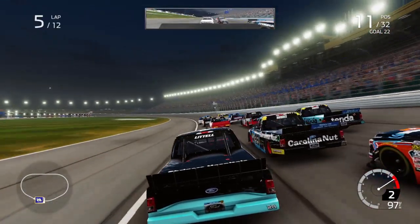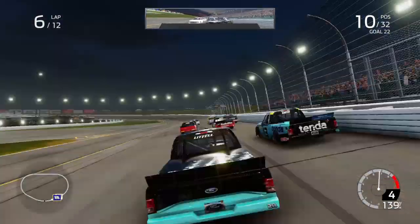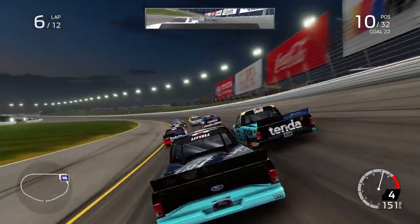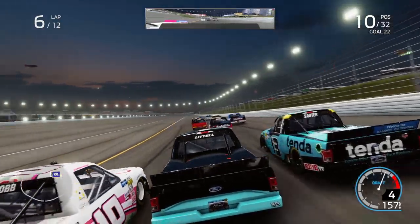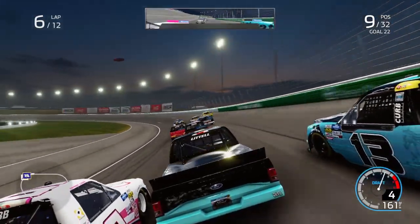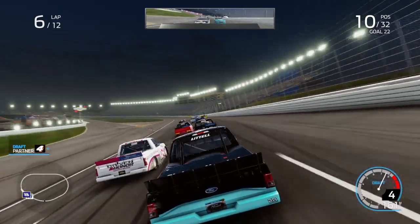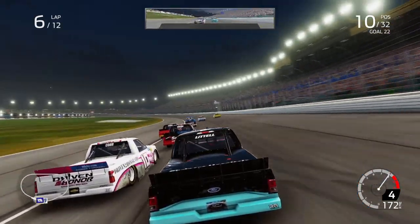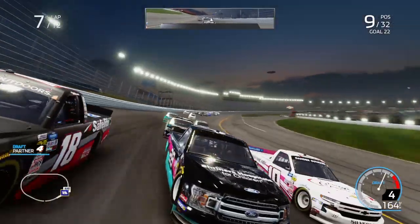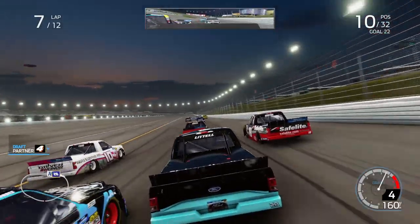Green flag is out — we got a really good start there. Ben Rose did not get a good start. Taking it three wide on the restart because black flags don't work in this game for restart violations, so we can do that. We find ourselves inside the top 10. We hit the apron a little bit going up the track. Jennifer Jo Cobb peaks down low making it three wide as we head down the back stretch — I'm in the middle between Johnny Sauter and Jennifer Jo Cobb. We have a little draft and clear Johnny Sauter going into the corner.